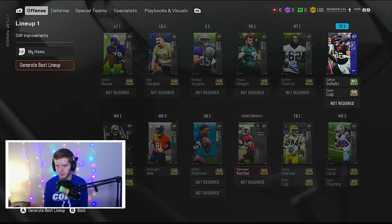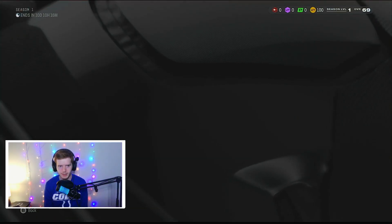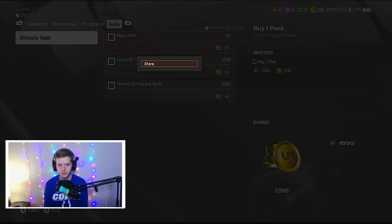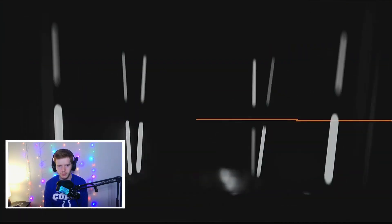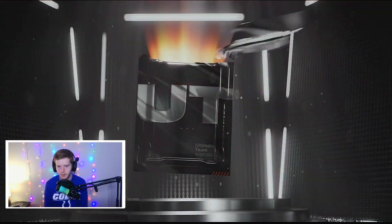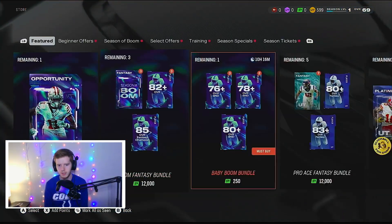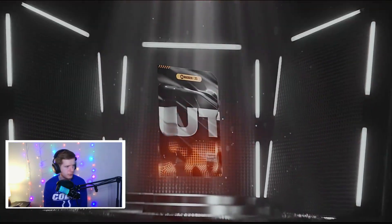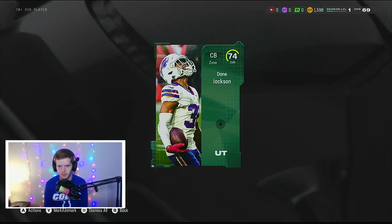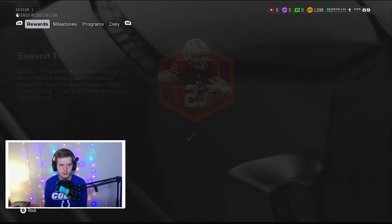Let's go ahead and generate best lineup — we're 69 overall now. Let's go back to Season 1. I'm going to get into the daily section because we need to buy one pack here. We can get a 70-plus diamond pack. Let's see what we get — hopefully something nice, a solid starter for our team. It's going to be a 78 DeMarco Hellums — not bad. We also get a 70 overall free safety and a 74 Dane Jackson, which is not too bad.